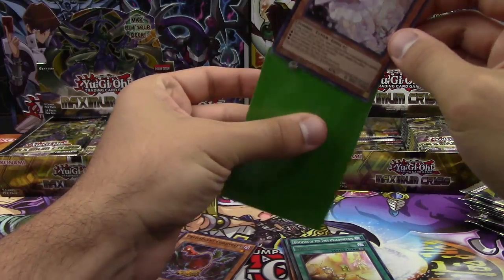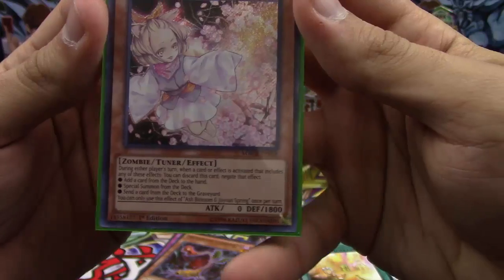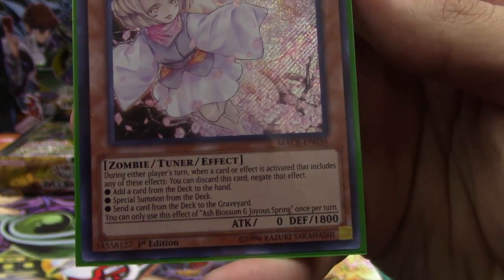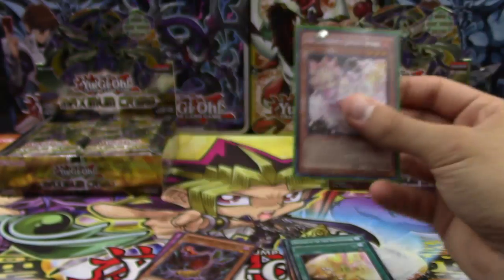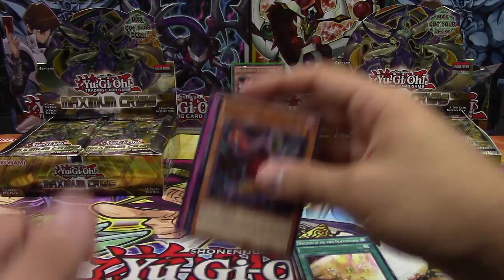You're getting a sleeve. This is like one of the amazing hand traps — it goes along with Ghost Ogre and Winter Cherry, stuff like that. It's a really amazing trap. Basically, if your opponent tries to do anything, you can negate it. The only thing is it doesn't destroy the card, but this negates almost anything your opponent would do. That's really amazing.